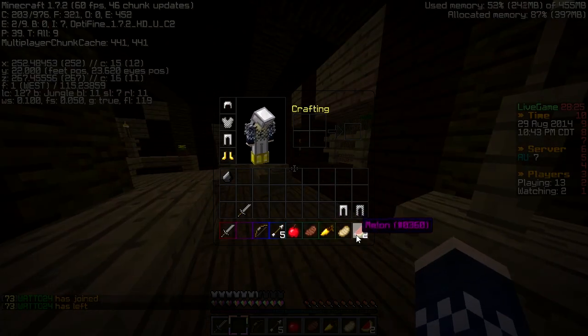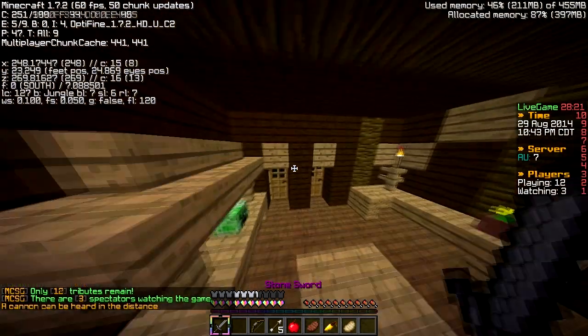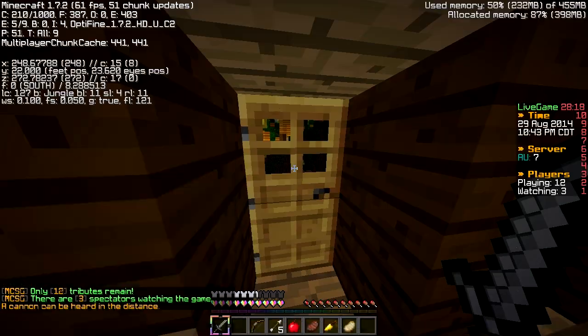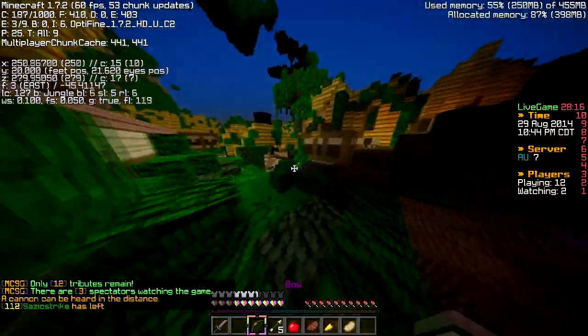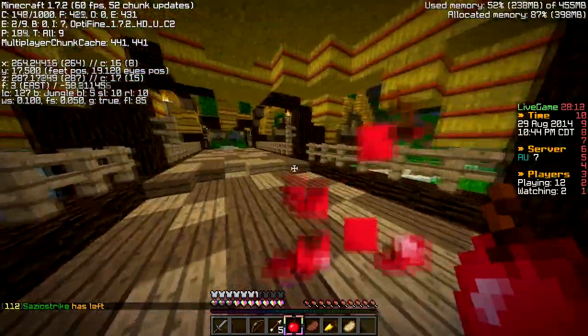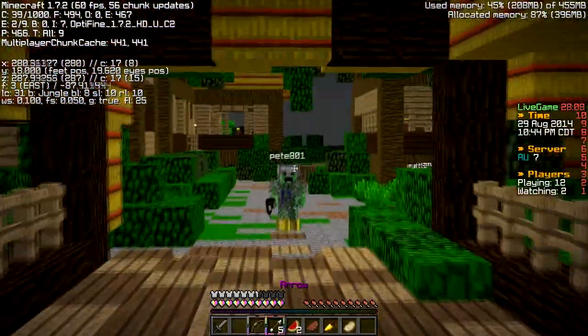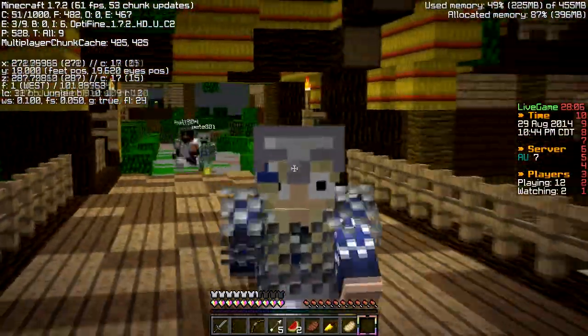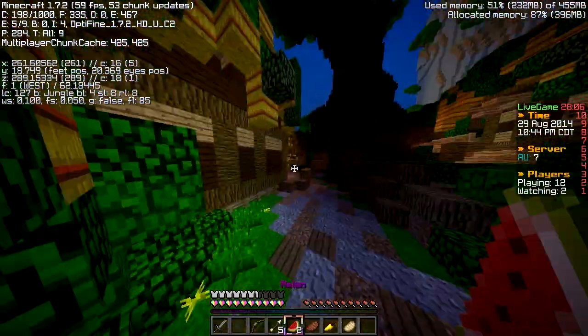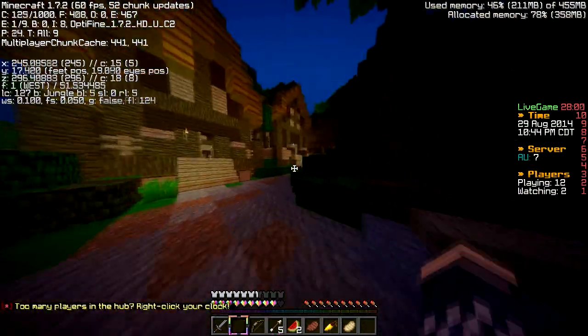Also you could just type D and then press Tab, and it would come up with their name - so you could see that they're in the game. It was really broken, and then it took a while before anything got fixed.